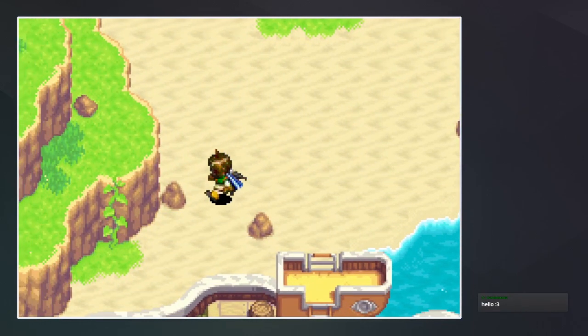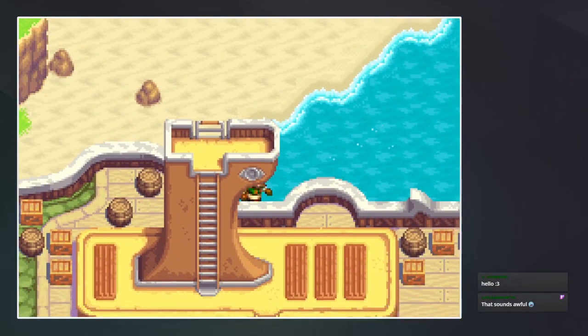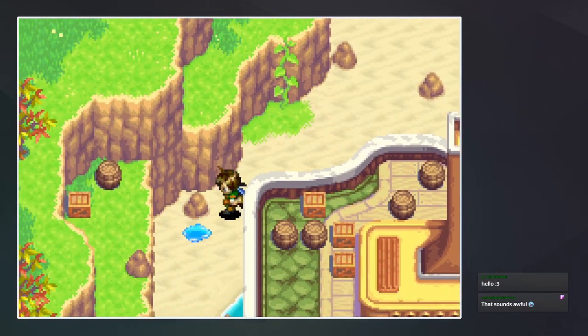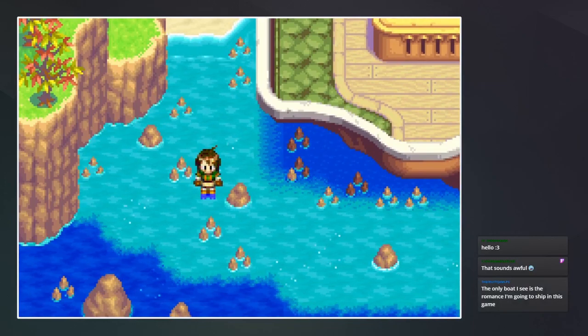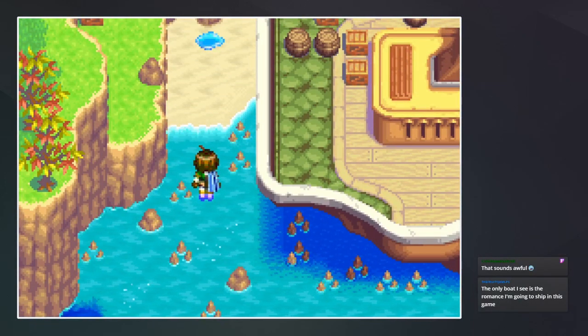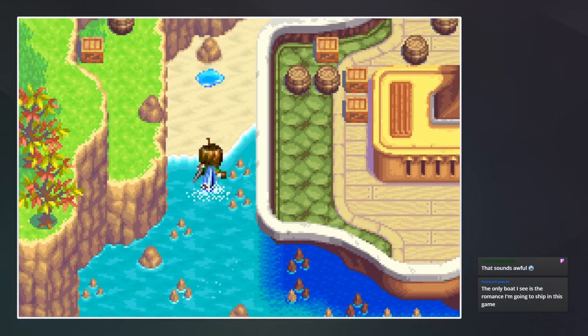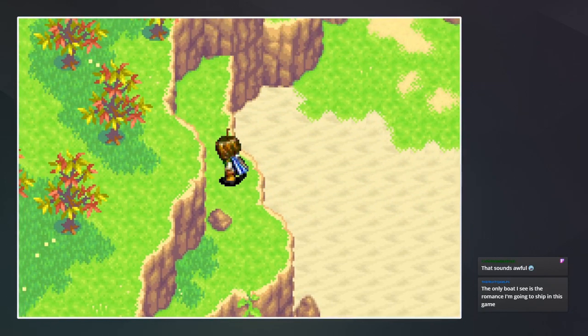Okay, let's see what we have around here. We can climb that — no, that's it at the top. Some water here, we can't freeze that right now. We can't really move past this. The only boat I see is the romance. I'm going to ship in this game — who are you going to ship? True Gem, welcome to the stream, hope you're doing well.